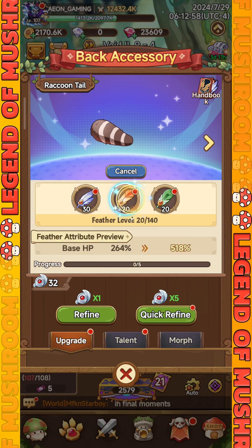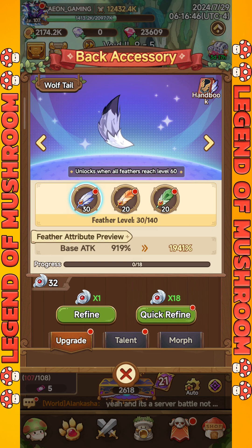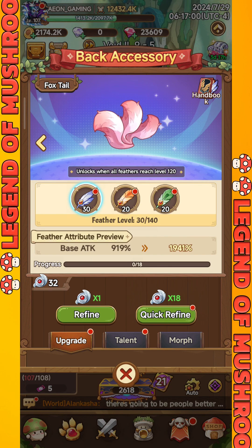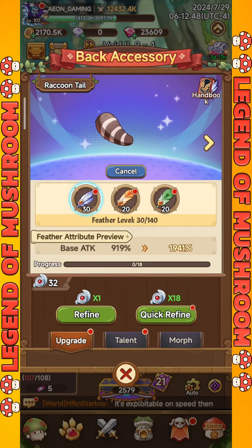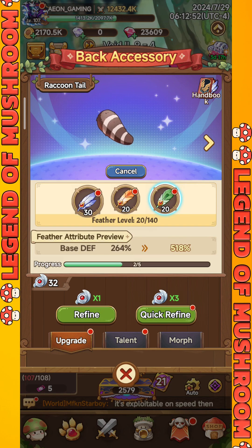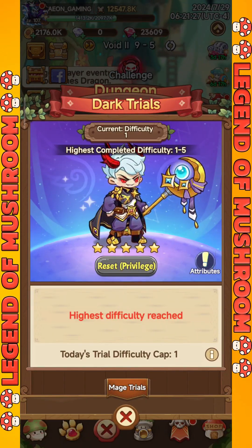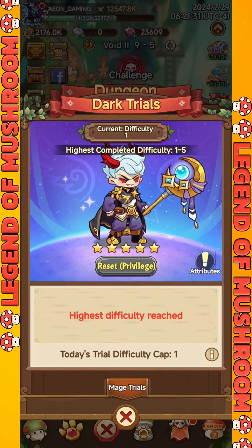The Raccoon Tail is the default. Wolf Tail will be unlocked when all your feathers reach level 60, and Foxtail will be unlocked when all your feathers reach level 120. To get access to all types of back accessories, you can upgrade feathers using feather coins, which can be obtained from playing in the Dark Trials dungeon every day. The higher the difficulty level of Dark Trials, the more feather coins you can get.